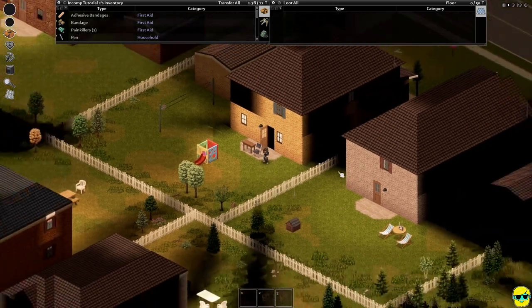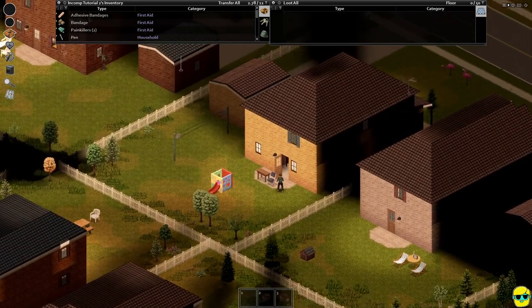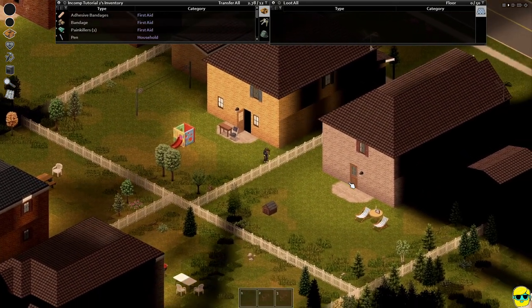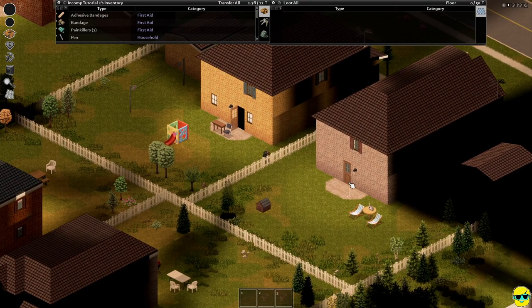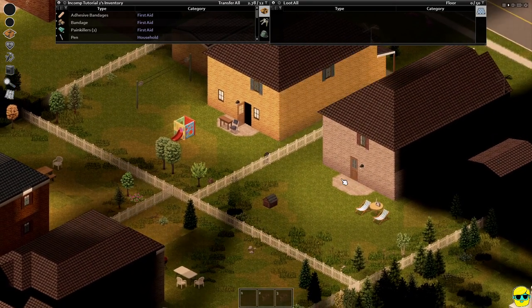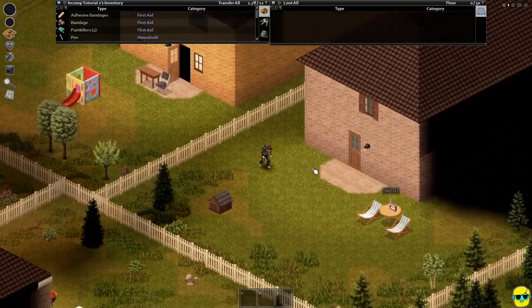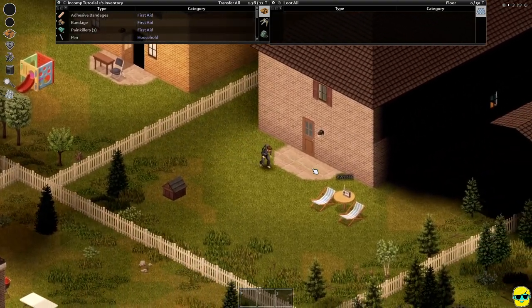Immediately let's do a scan — check out where the zombies are. There's a zombie at that house. Let's kind of go over here. Hold E to climb over the fence. There's a radio which we need to turn off — it's going to attract zombies.